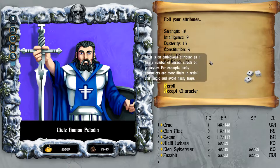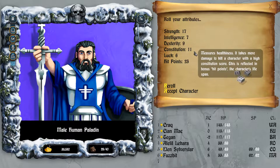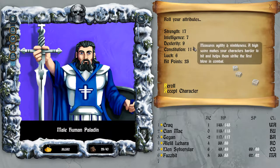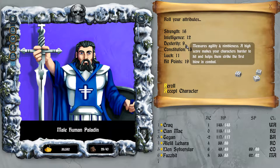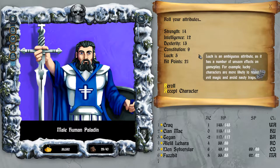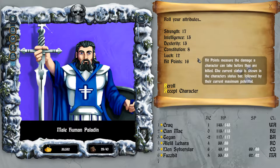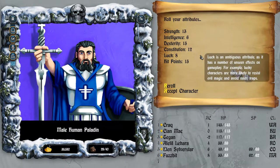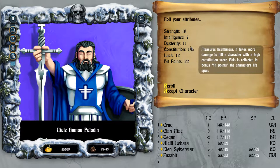Let's just go human paladin, 16 strength. Constitution could be a little bit better, so I'll just try this a few times. 17 strength is pretty good. I do also want good dexterity so that he attacks fairly quickly. Let's just see what we can get here. Constitution is pretty low. 16, 11, 15, 22 - just kind of fairly balanced. Dexterity is still quite low. Let's just go with this.